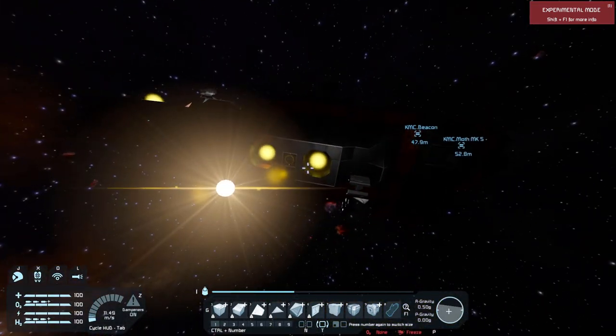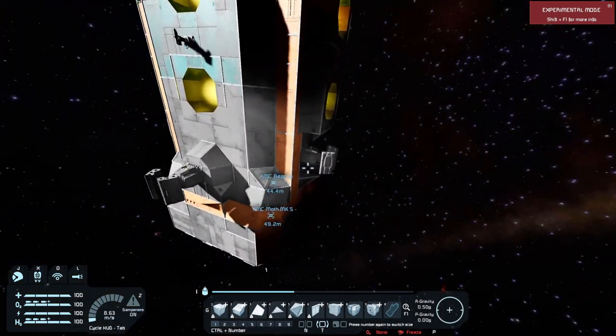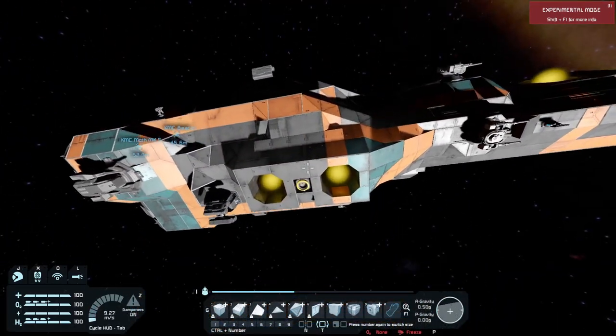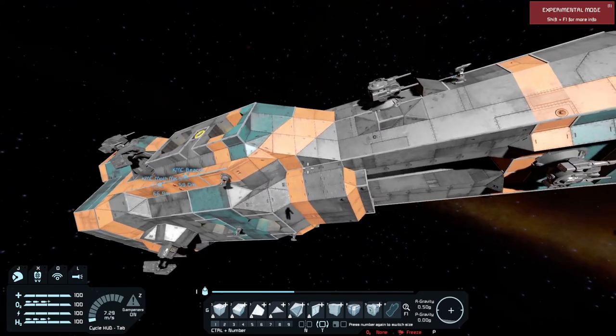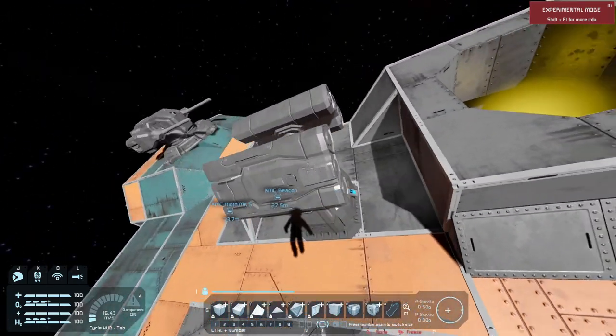So we've also got rocket turrets — four of them: one, two, three, four. They're quite nice for when you get into that sort of close range knife fight and you really just want to punch their lights out. These things are brilliant for that.